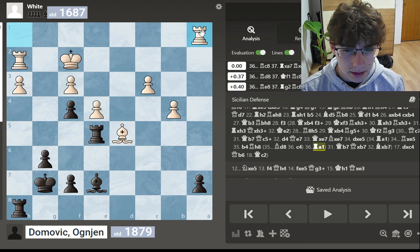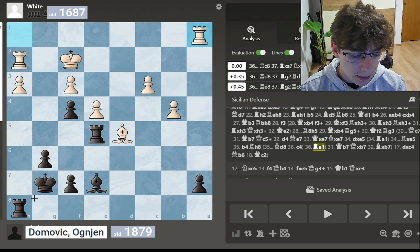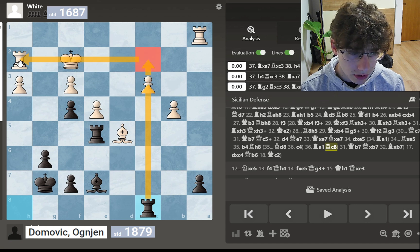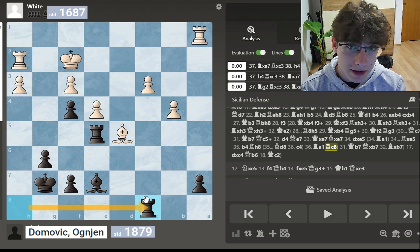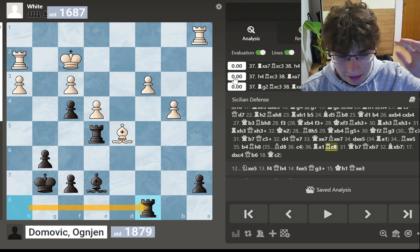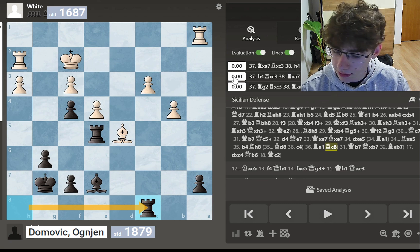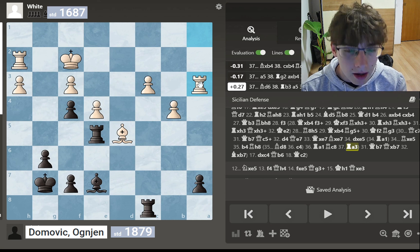He went rook to a1, and that was his biggest mistake of the game. It allows me to play rook to c8 — a great move. I target the pawn and, more importantly, I also threaten to give a check that would win a rook. Here I was happy with my position; I realized that after rook to c8 I had saved my position. The engine showed all zeros and I kind of felt that in the game. I also saw my opponent shaking his head, clearly upset that he had blundered — though it wasn't that obvious.